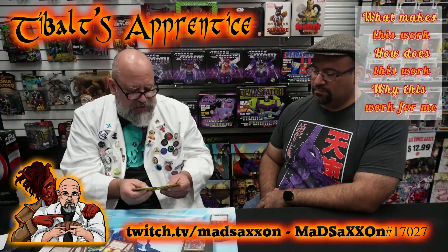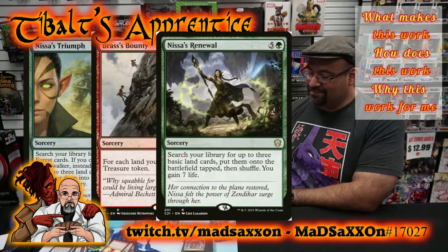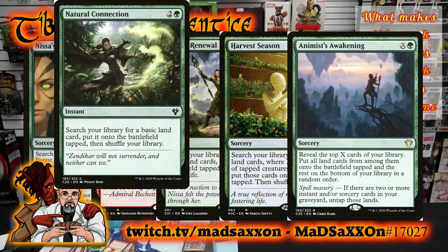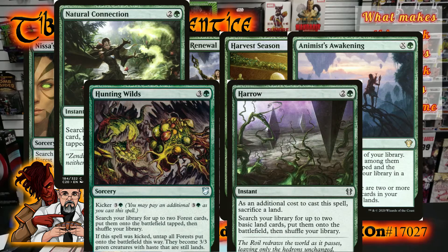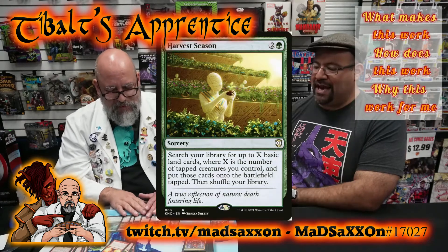Initially it was a budget deck. This is no longer a budget deck, but I also don't think it's outrageous as far as the price goes. Having said that, there are about six or seven other cards that put land on the battlefield — things like Nissa's Triumph, Brass's Bounty (while that doesn't technically put lands on, it does put treasure tokens), Nissa's Renewal, Harvest Season, Natural Connection, Animus Awakening, and Hunting Wilds, along with Harrow — Harrow being an instant.